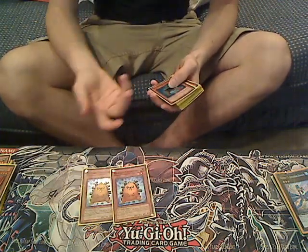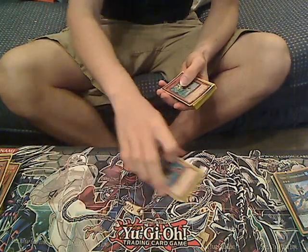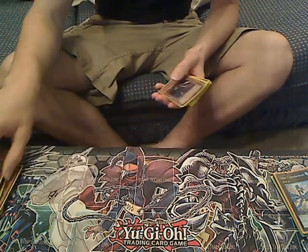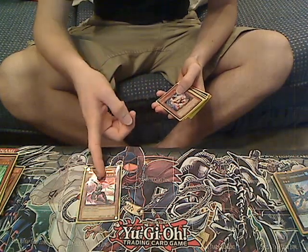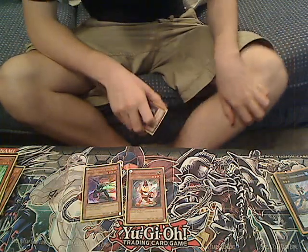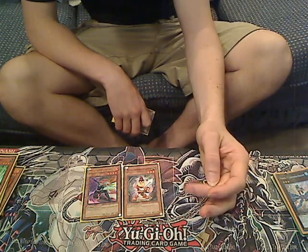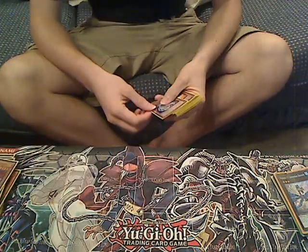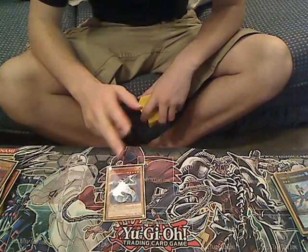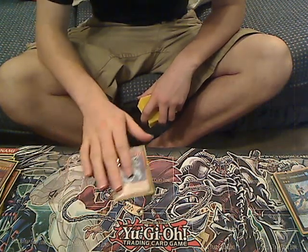Two Cobalt Hedgehogs. Two Synchron Explorers. Two Junk Fords — comes in handy to make your quick Synchros. One Warrior of Revenge — may run it to two, but I prefer one here. One Command Swordsman of Landstar — it's the tuning version, works very well. Two good tuners. One Cyber Dragon — some people run it at two to three, but I prefer one, because when you get two or even three in hand, it's just so bad.